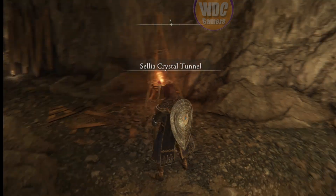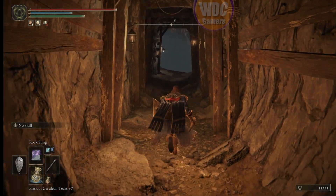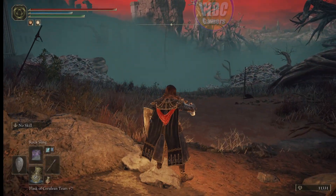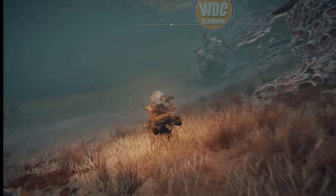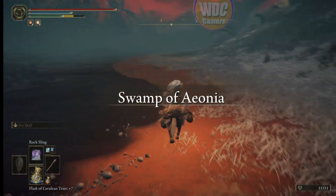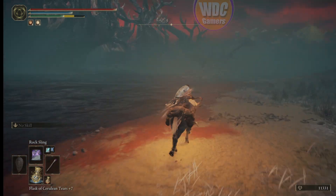Caelia Crystal Tunnel — let's light up, head out, and mount up. We're going to head straight down to the Lake of Rot, the rot lake — the one we can ride a horse on. Swamp of Aeonia is what I should call it. We'll ride right along the shoreline.